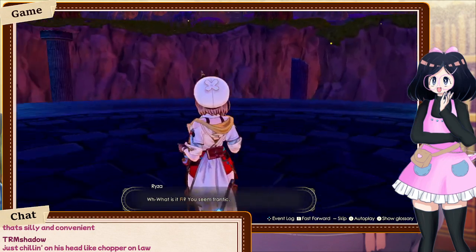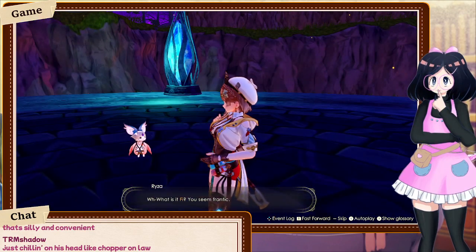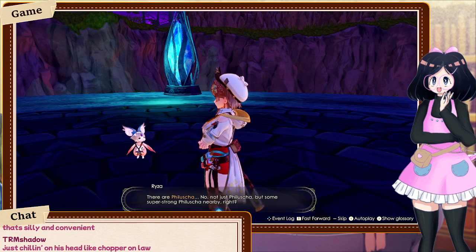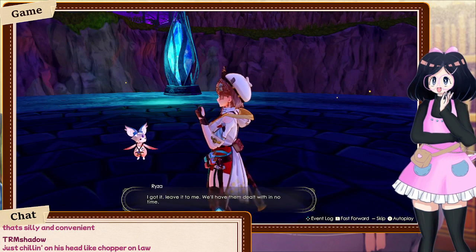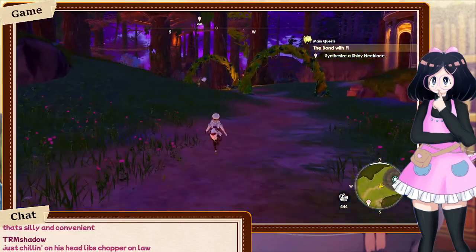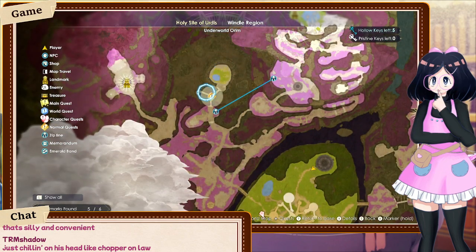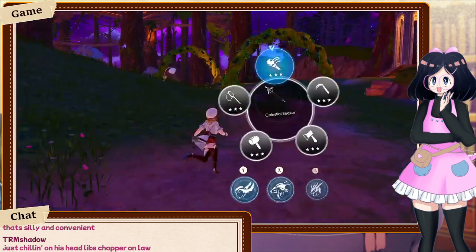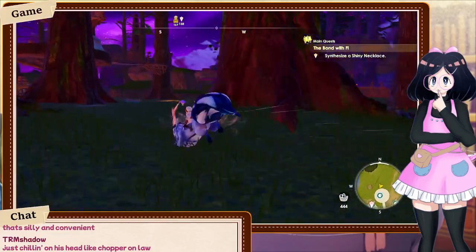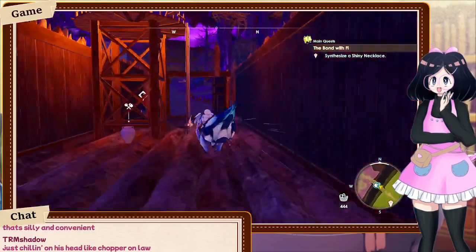I wouldn't be surprised if that was referencing something, just considering the other references I've found in this game. Game dialogue: 'Based on your speech and gestures, there are some super strong Felucia nearby, right? Leave it to me, we'll have them dealt with in no time.' It's all the way up there — it's like a whole-ass walk to get there. Let's go do that quest for Fai real quick, and then we'll also go do the main quest, which is also to do a thing for Fai.